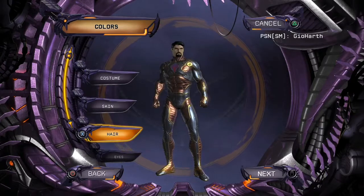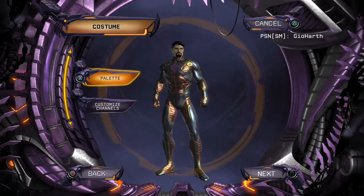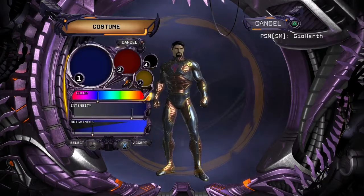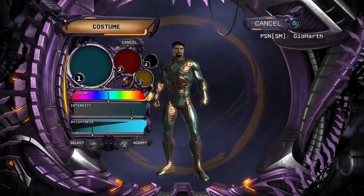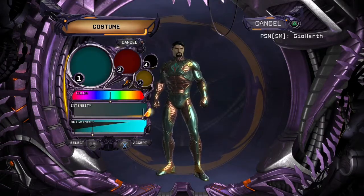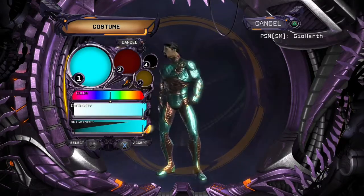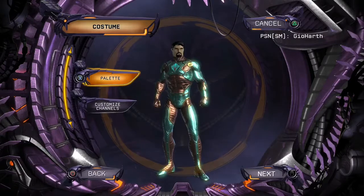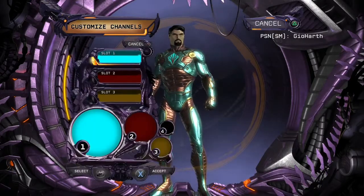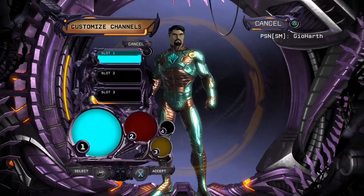Go to colors, then hair — let's turn his hair dark black, just like when he was young. Go to costume palette and I'll show you how to turn this blue into more of a teal — you'll see why in a moment. Go to customize channels, then go to emblem. Turn the two bottom ones black and leave the top one teal.